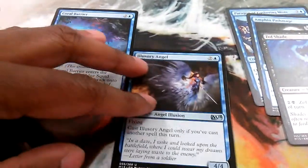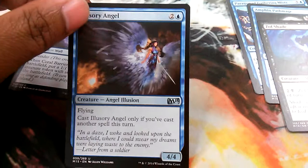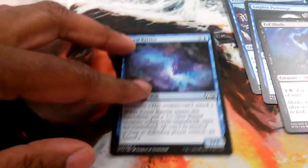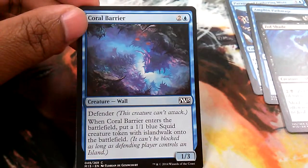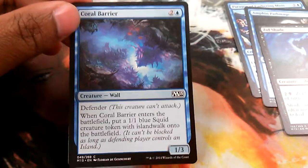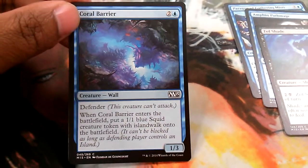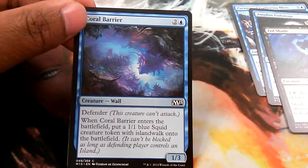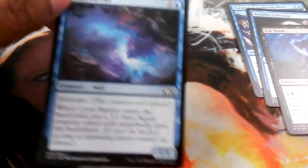Carrion Crow costs one black and one colorless, it's a 2/2. It enters the battlefield tapped like a lot of the zombies in recent sets, but this guy's a pretty decent flyer. I just hate that it comes in tapped, but whatever. Then I have Illusionary Angel — one and two blue — it's actually a 4/4 flyer. The only stipulation is that you have to cast a spell before playing it. Then I have Coral Barrier, which I saw quite a few of going around at the draft table. It costs two and a blue, it's a 1/3 with defender, and when it enters the battlefield you get a blue squid creature token. There were quite a few of these going around — I think there was one other blue/black player at the table who grabbed a bunch of them.